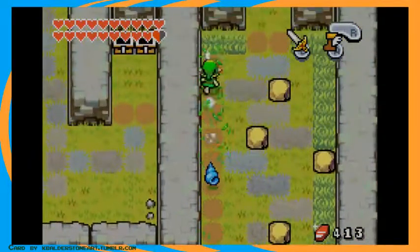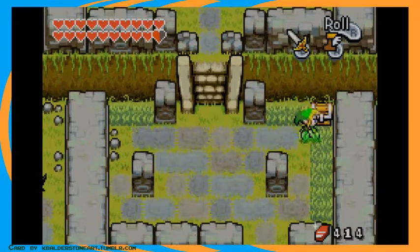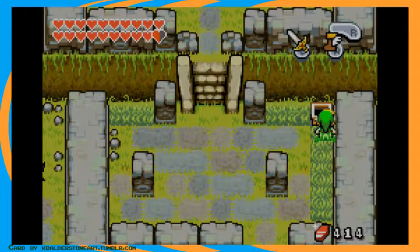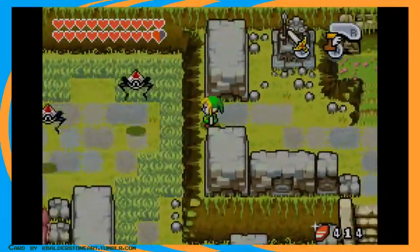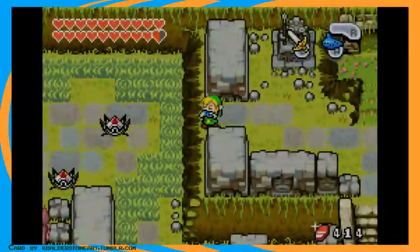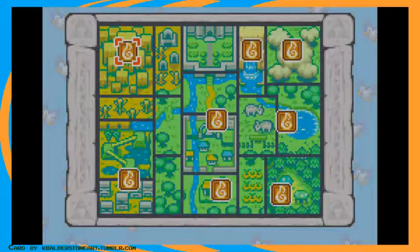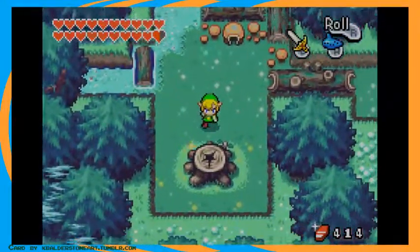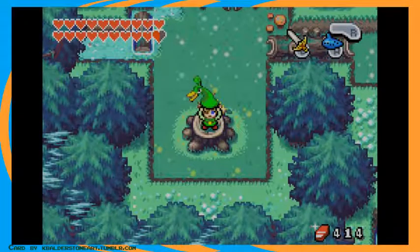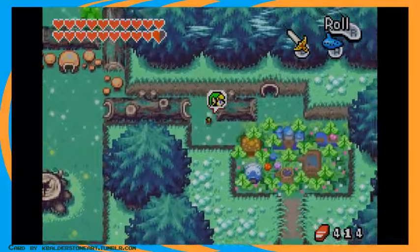But if we roll up here past these annoying enemies whose names I forget, we can poof open this with four Links and get three treasure chests — a red Kinstone piece, which is kind of useless, another red Kinstone piece, which is also kind of useless, and — wait, what's this? Another red Kinstone piece! And a piece of heart. We have one left. After this, there are no more heart pieces in the game. However, there is a heart container.